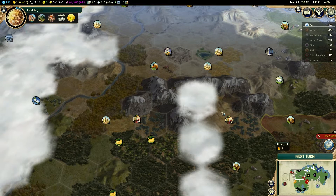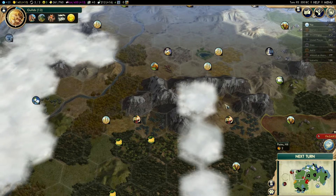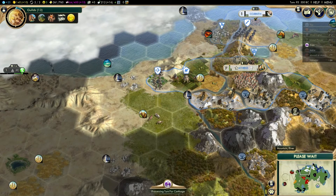If we had it there — one, two, three — we'd be close to bananas and three tiles from the incense. That could actually be a very, very good city right there. That is something I will definitely consider. But let's move on with the next turn anyway.